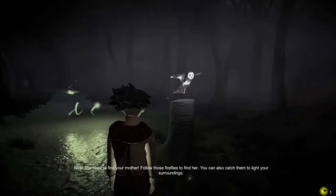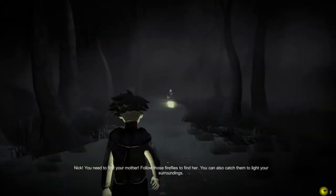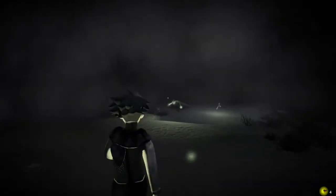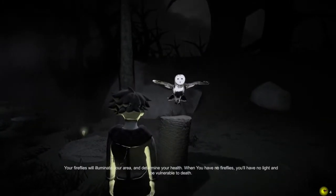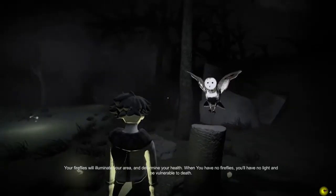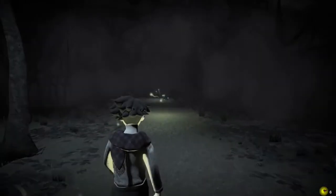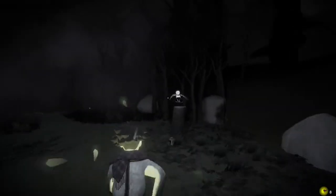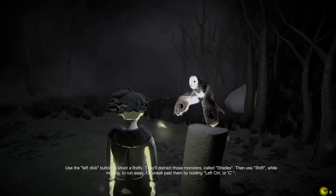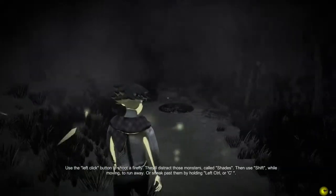Hi, what's up Mr. Man. 'Nick, you need to find your mother. Follow those fireflies to find her — you can also catch them to light your surroundings.' What's up Mr. Owl, anything to tell me? 'Your fireflies will illuminate your area and determine your health. When you have no fireflies, you'll have no light and be vulnerable to death.' That's not good — we'd like to avoid death. Use left-click to shoot a firefly to extract monsters called shades, then shift while moving to run away, or hold left controller C to sneak past them. Is that an enemy? Oh boy.